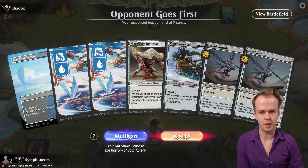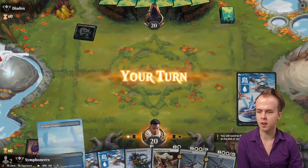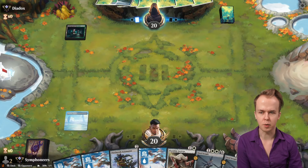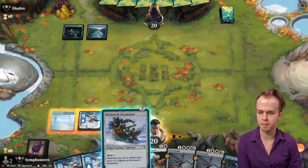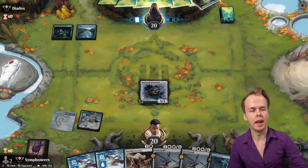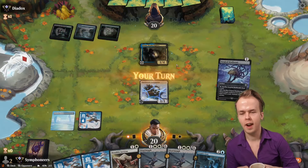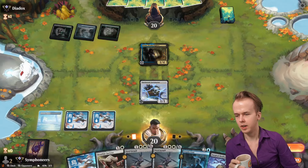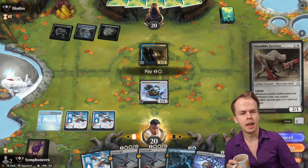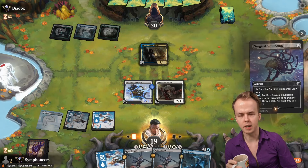This hand is very reasonable — early growth threat and Patchwork Automaton, Justicar also good versus Sultai. One-drop with deathtouch is awkward. Let's do the Justicar and the Skull Bomb here.